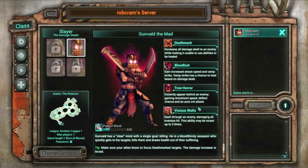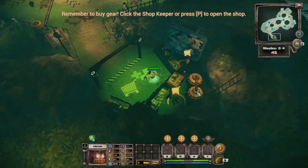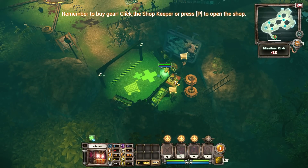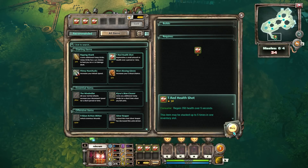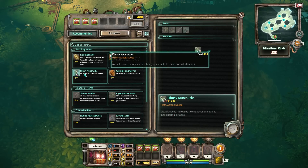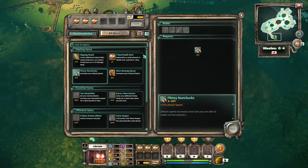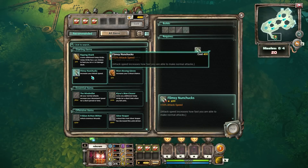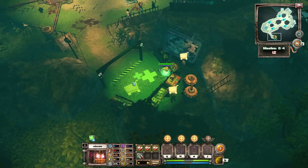Let's jump right in and see if we can survive the mission. First things first — buy some gear. These red health potions are extremely useful, especially when playing solo, so I'll get 15 of those. Increasing attack speed is not bad either. There are other items — defensive and offensive — but as you can see they cost quite a lot of money. So we'll go with the Nunchucks. I think we're good, let's go.